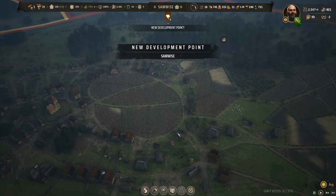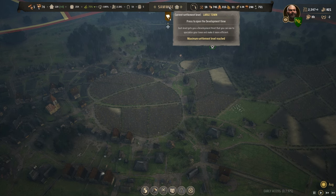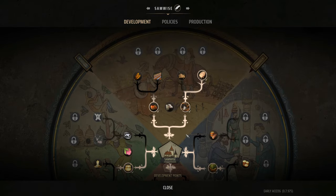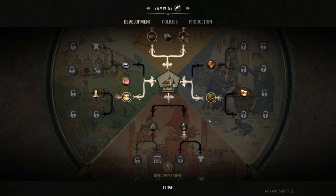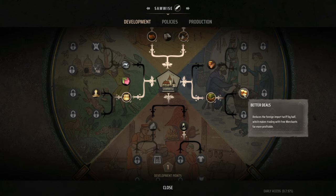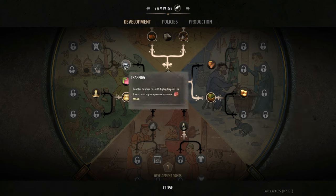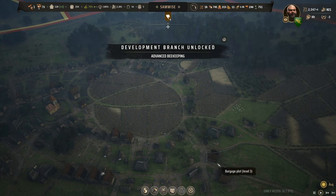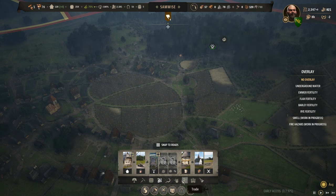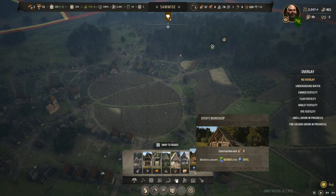Samwise got the last development point! Interesting — wasn't expecting that. About 50-some minutes for this episode so far. What do we do with you, Samwise? There's no reason to ride — we already have more fields than we can really handle and some we haven't even developed yet. There is a possibility of doing what we're doing in Gandalf — bringing in grains as we run out, just topping off the system by better trade deals. We have no ore over here so we're not doing any of that. Let's just take development point and see what it gives us.